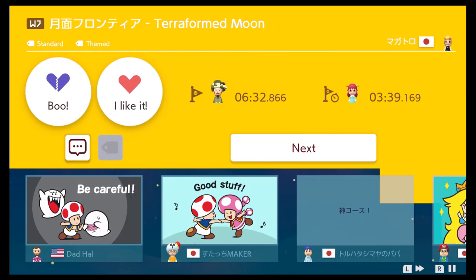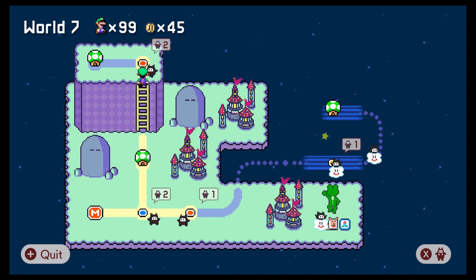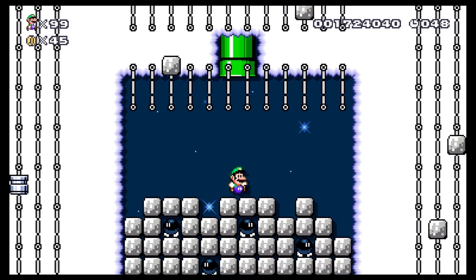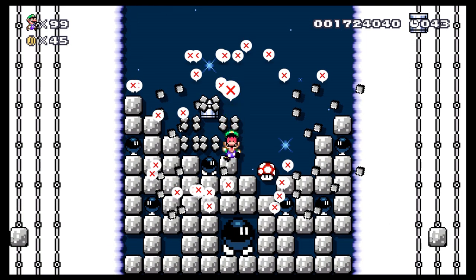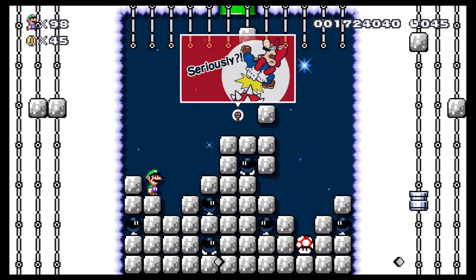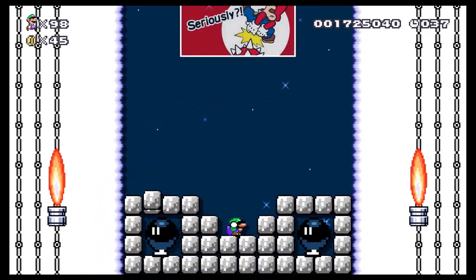That was an interesting last part — it was kind of a boss fight but not a boss fight. I don't know, it was neat, I liked it. Where should we go? Let's go up and check out that level before we continue on the main path. Falling block bombs — oh, this is a short one, 50 seconds. This is gonna be interesting.